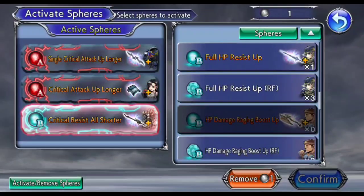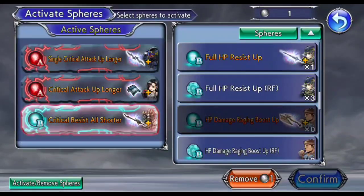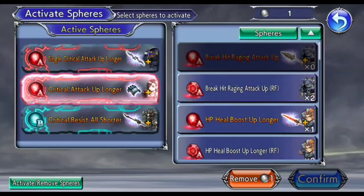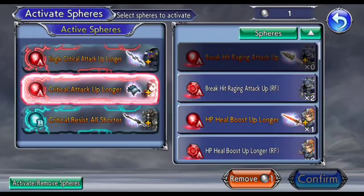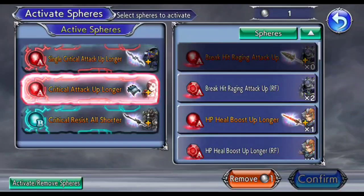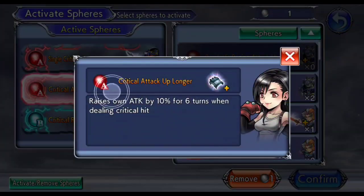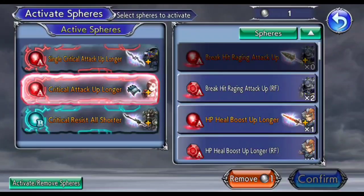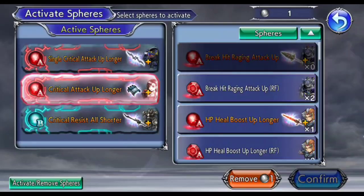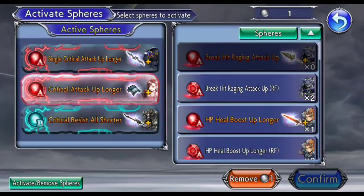Luckily for the A spheres, there is a bit of leeway. You can potentially use other A spheres. The JP players use other A spheres, but the key when it comes to A spheres is that you want to focus on attack power as much as possible, and obviously having some sort of conditional that Machina himself is able to fulfill. In this run in particular, the attack power does make a big difference, and the higher your attack power, the better it is.